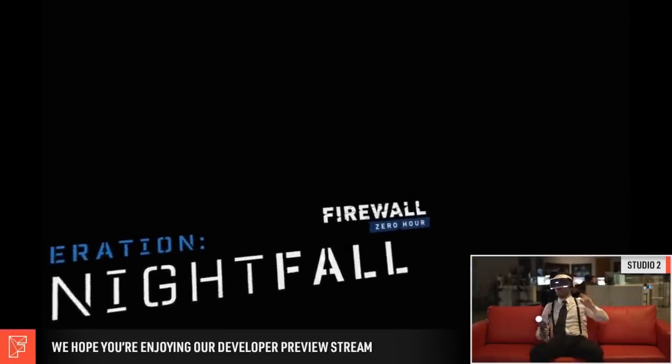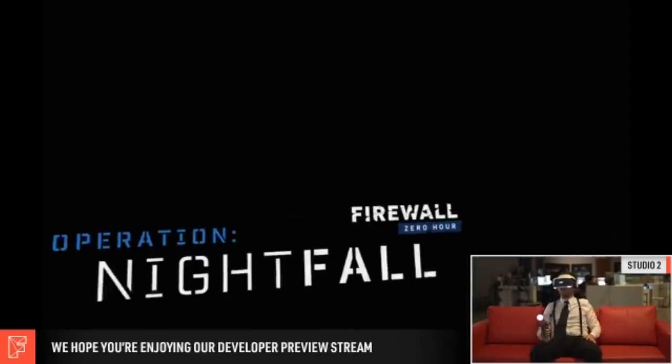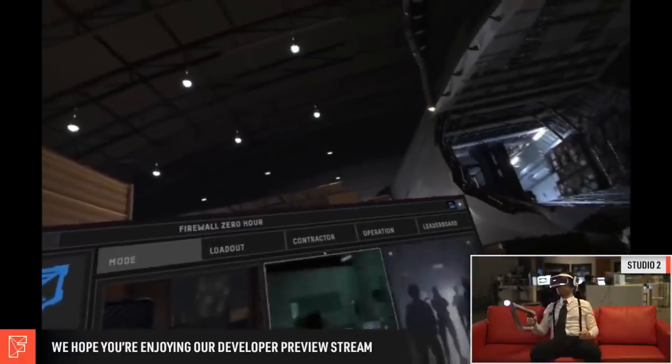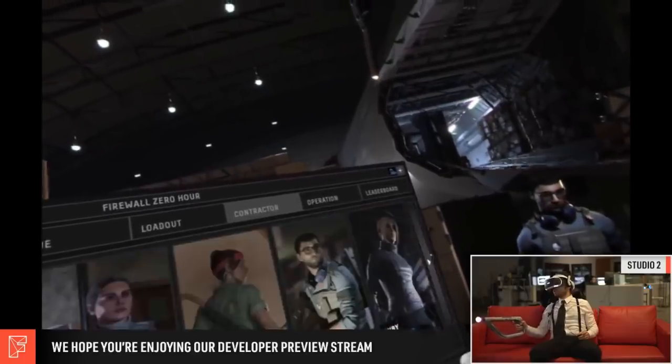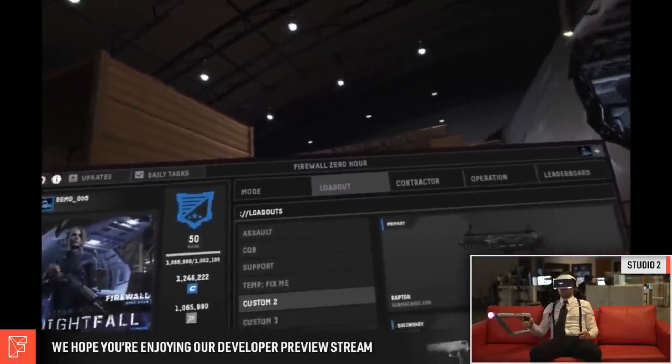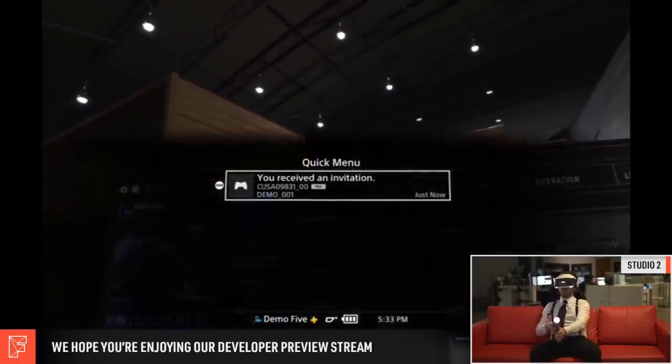The first thing you'll notice is the new loading screen - it's got a new redesign, a new color scheme, and it puts Operation Nightfall front and center. What we can gather from this is that this isn't just another DLC content drop like we've been getting until now; this is more like an expansion, or maybe even Firewall 2.0. We can see how much has changed once Frank loads into the lobby area - the UI has been drastically redesigned into something much sleeker, and the actual lobby area itself has changed. You're now in the brand new hangar map rather than the shoot house map.